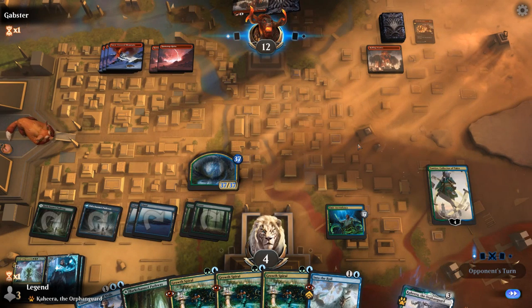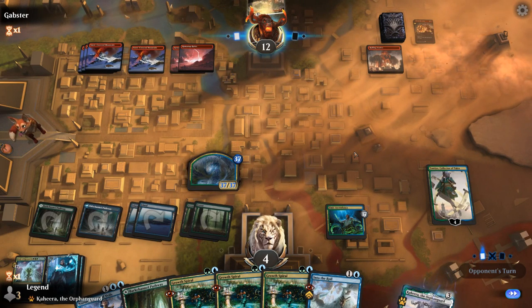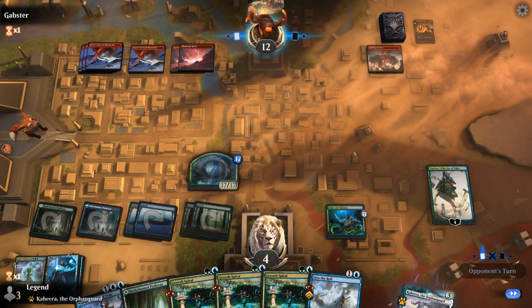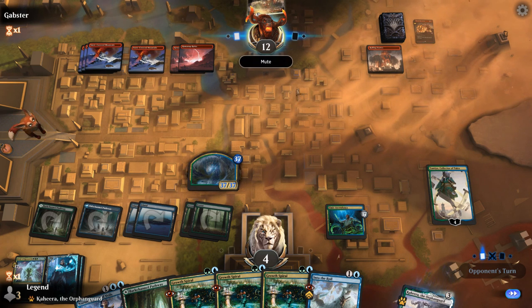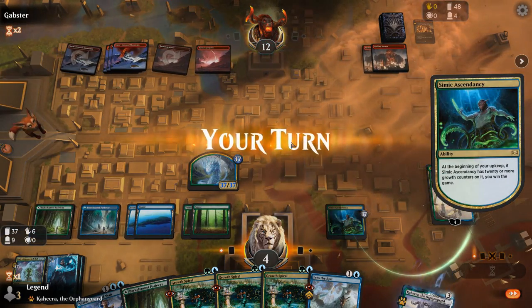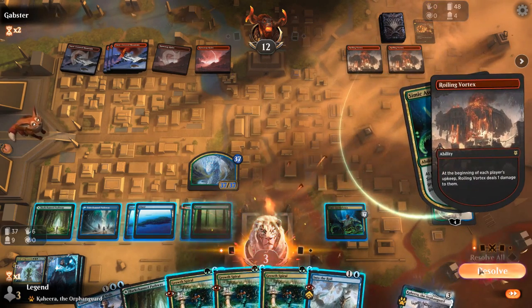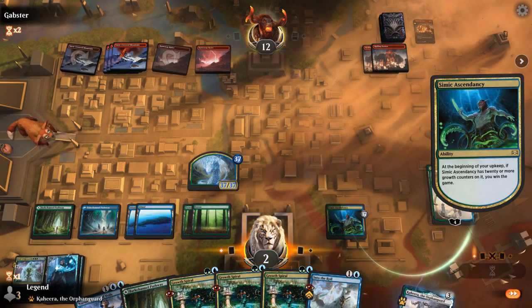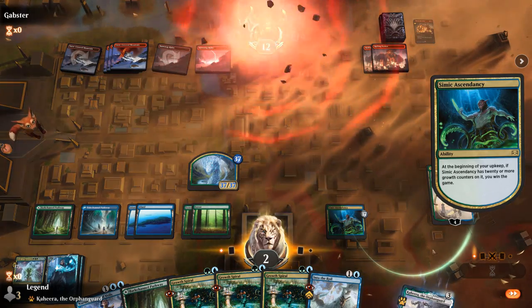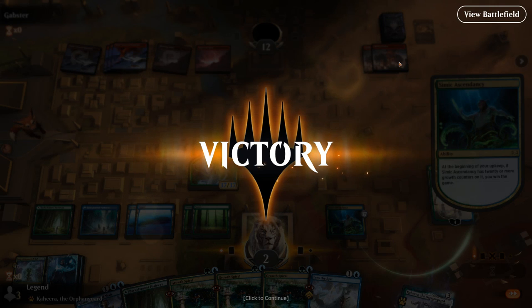Our opponent needs to draw a non-land, non-burn card. They drew a land, so now Ramunap Ruins kills me — oh wait, never mind, I guess this costs two mana, I thought it costs one. So our opponent will be a little short here. Two triggers on the stack — Roiling Vortex's activated ability costs two mana, not one. So yeah, Simic Ascendancy wins the game. Sweet, on to the next one.